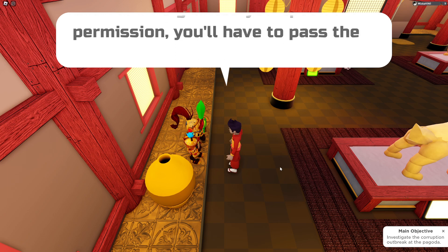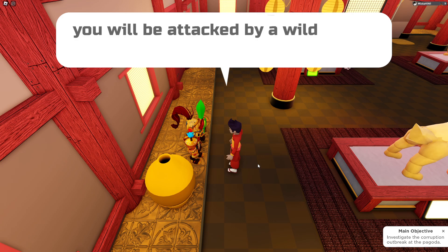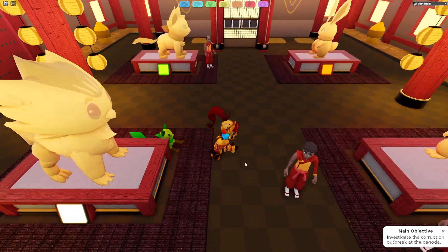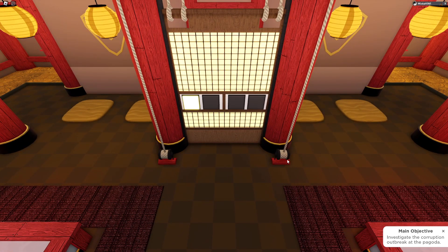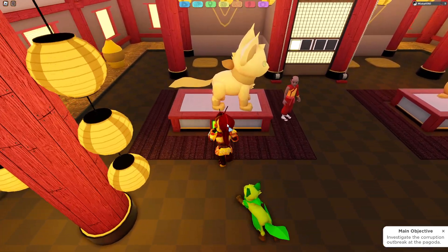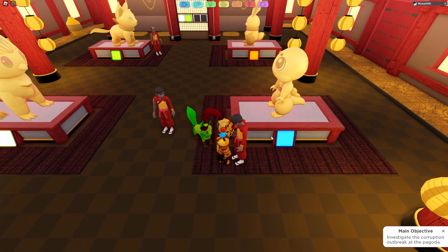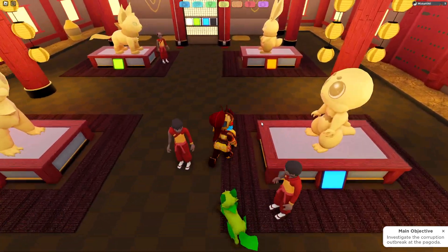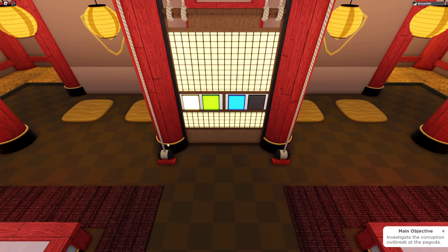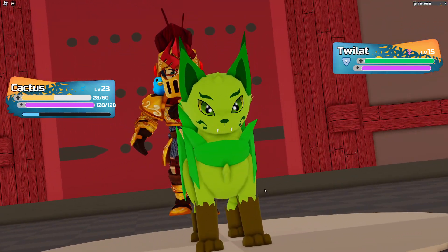Do not be in here — even with granted permission, you'll have to pass a test before you can reach the next floor. Figure out the proper order in which to press the buttons. Press them in the wrong order and you will be attacked by a wild lumion. Shiny button — do you want to press it? I don't know what I'm supposed to do here. Toxic tail — let's use this.